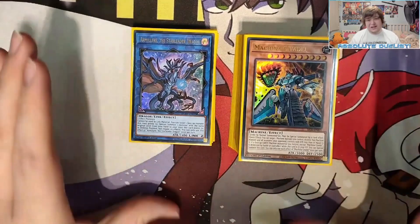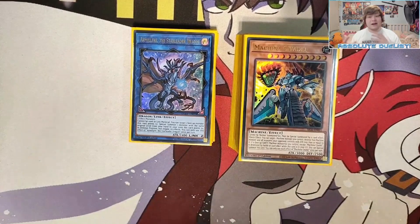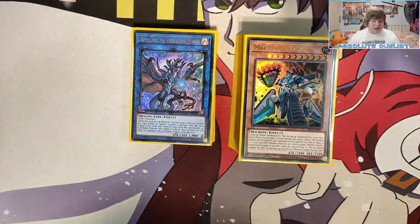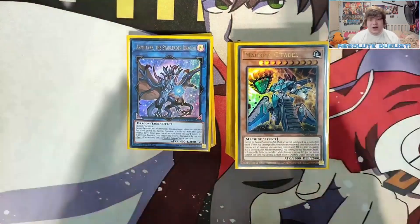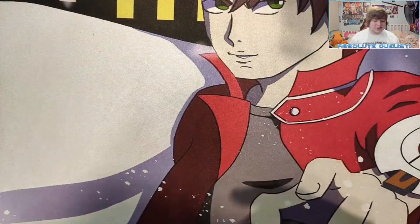Seeing as they know I have Counter Fairy, they'll probably be playing cards like Cosmic Cyclone, Twin Twisters, and Mystical Space Typhoon to destroy my back row. I kind of chose to not play Counter Fairies this time and potentially just play the Machina deck overall. I could always last-minute go the Drytron strategy as well, seeing as we now have Vanity's Ruler and Herald of Mirage Lights — but the Machina strategy is currently my number one choice for this month's Sealed Only League.